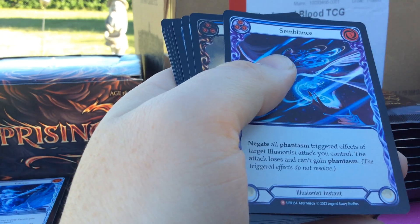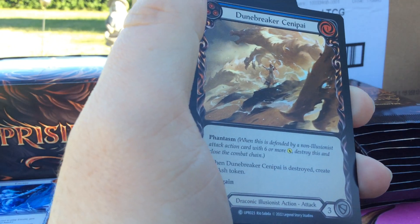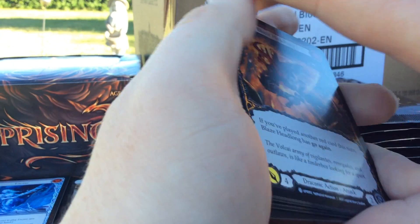Got Transmogrify, Semblance — that's the non-foil version. We got a Blue Doombreaker Centipi, Rainbow Foil, and that was it.